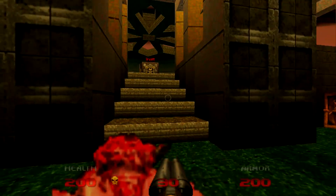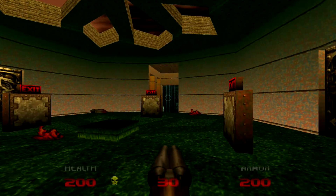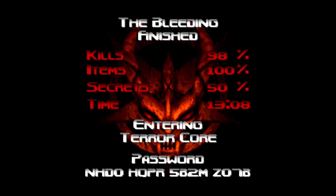We're leaving this map with 200 health and 200 armor — that's always nice. Let's see how well I did: 98% kills, 100% items, 50% secrets. Well, this map's bugged because you saw me kill everything and find all the secrets. Anyway, that's it for Map 10, The Bleeding. Stay tuned for Map 11, The Terror Core. My name is Hans-George Campbell.